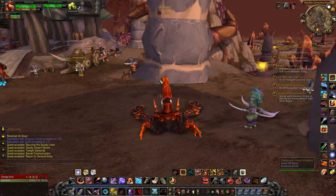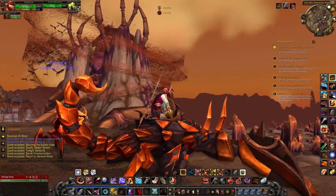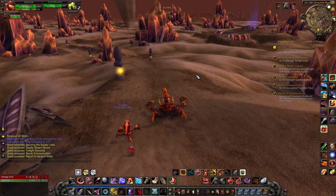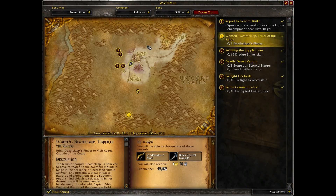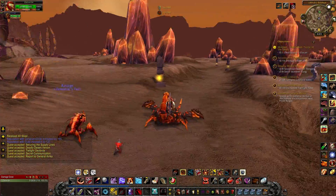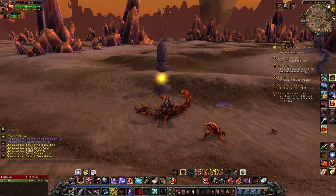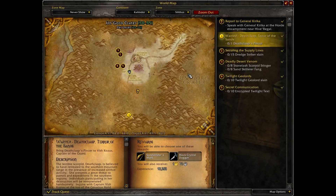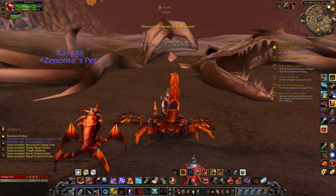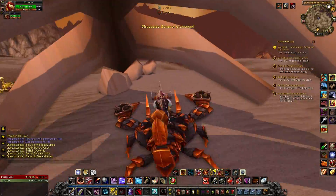We got a few quests down here — one just turned in. Silithus is a zone that a lot of you may not have seen much of, because if you didn't play vanilla, you could have bypassed it easily. It was originally a level 60 zone and they bumped it down to 55–60. It's a big bug zone, obviously desert as well, mixed in with the Silithid, who are sort of alien bugs. They've got a bunch of hives here and it's a big problem.